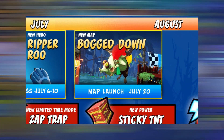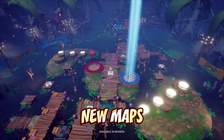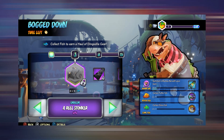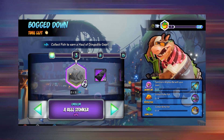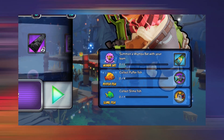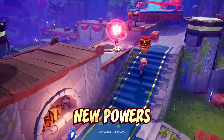Additionally, there will be a new map introduced in Crash Team Rumble called Bogged Down — those who played Crash Bandicoot 4 will certainly remember this map. To celebrate the release of the new map, there will be a new event also called Bogged Down on the 20th of July, where you encounter a variety of collectible fish scattered across the map, and by collecting these fish you will earn exclusive cosmetic rewards.